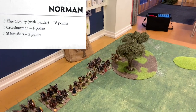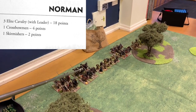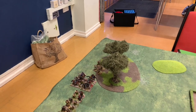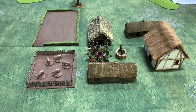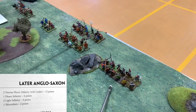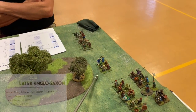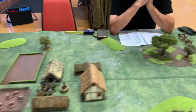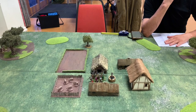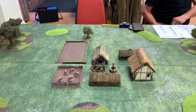My army has three units of elite cavalry — one, two, three — with my leader in the middle unit. I've also got a unit of crossbowmen and a unit of bow-armed skirmishers in that wood over there. Steve's got a unit of heavy infantry in the village, two units of veteran heavy infantry coming on over here, two units of light infantry armed with spears, and a unit of skirmish bowmen. We're going to dice to see who starts.